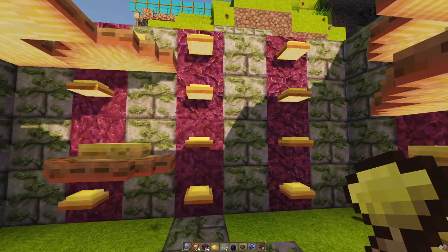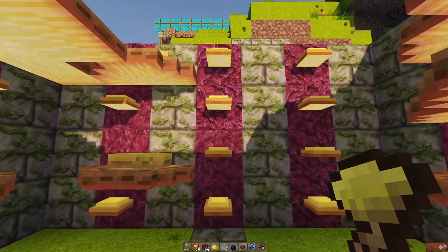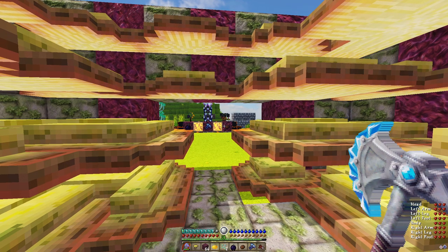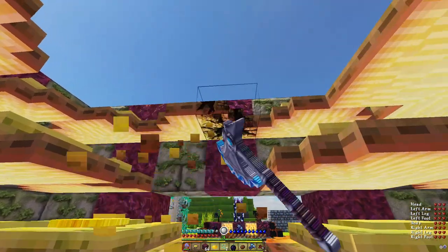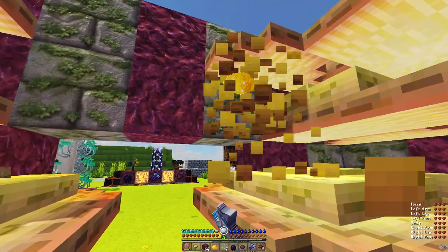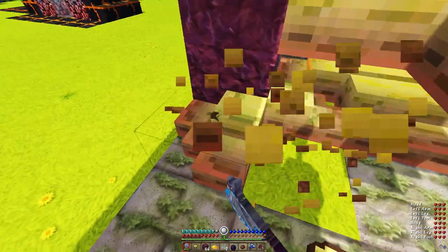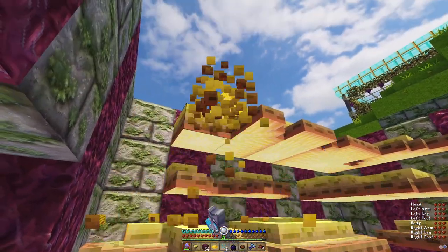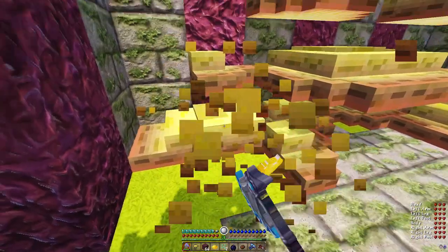I'm just gonna stand here, let them mature quickly, and then we'll chop them down in survival so you can see how much glowstone and stuff we get. Okay, so they're all mature. I've popped myself into survival mode and emptied all the glowstone from my inventory. So let's go ahead and chop this down with the axe and see how much glowstone we get from just one harvest. I think it's between like one stack to maybe two stacks around there somewhere.